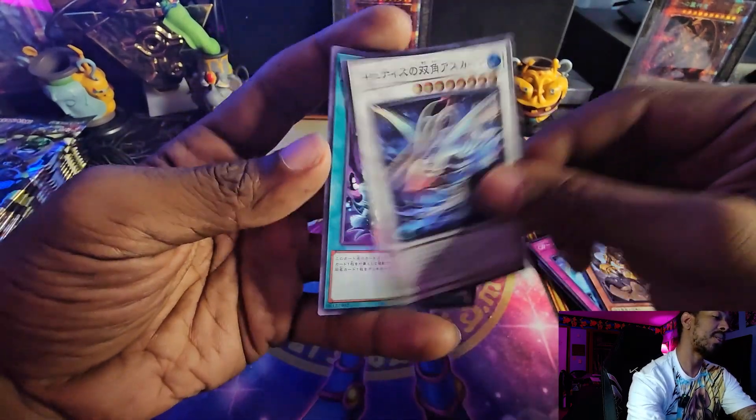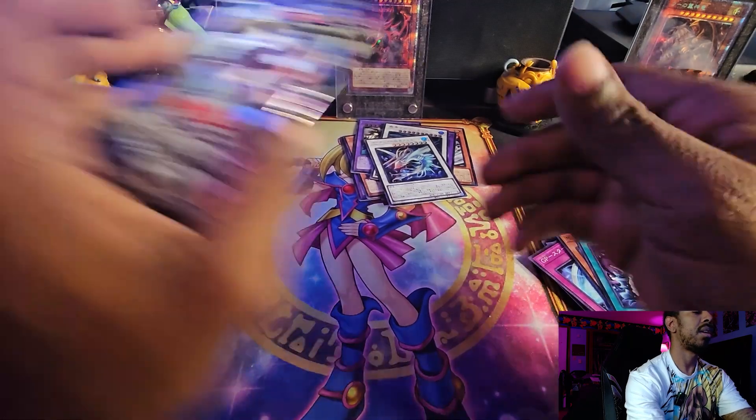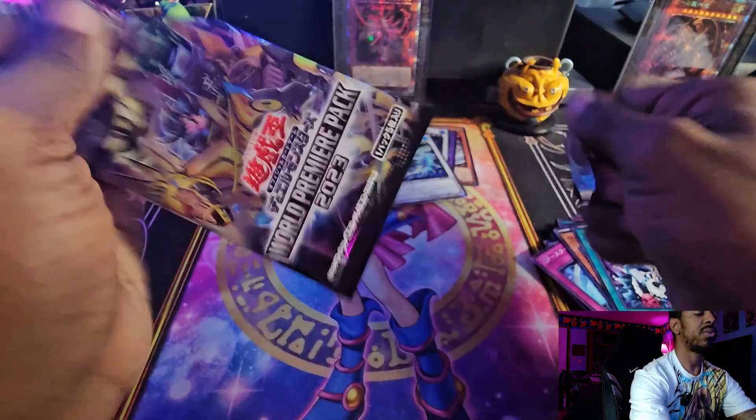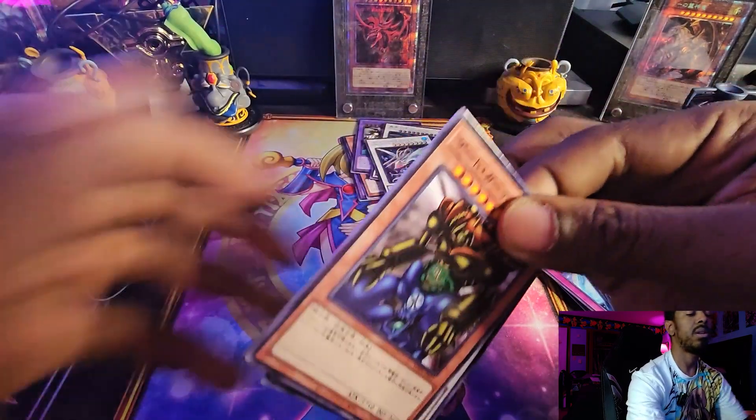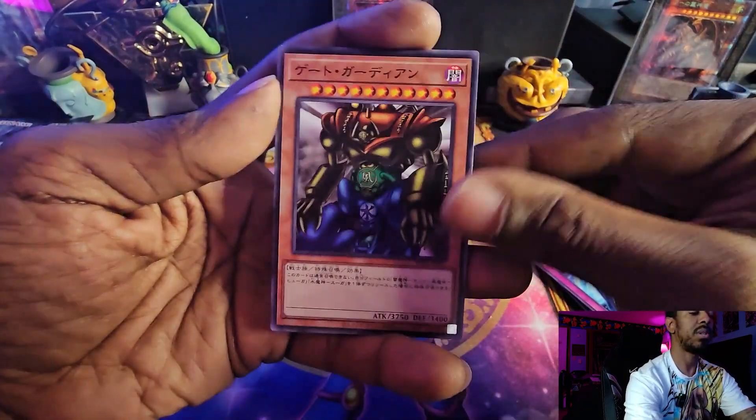Followed by a super rare — another one of the Goatees — and then a rare. Next pack. But there's also the Quarter Century Secret Rare — there's one QCR in the set and that's for the Dark Magician Girl. It should be the Dark Side of the Dimensions art of that card. That'll be the QCR in this particular set — there's only one, just like a lot of sets only have one holographic rare.